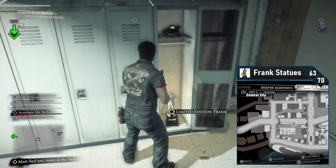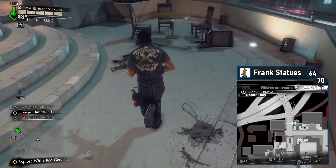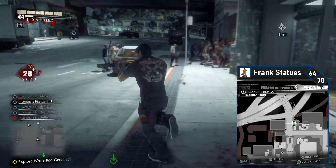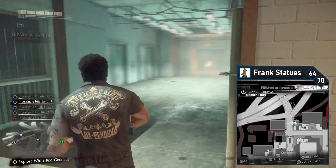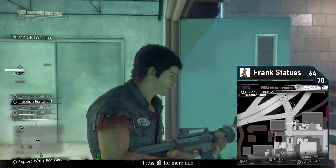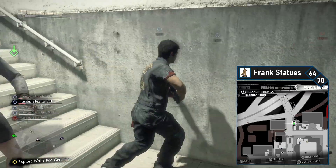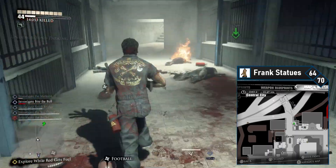Double back to get to the streets. Head to the hotel for main story progress — get the cutscenes and you'll have to wait for Red to get some fuel. As soon as you trigger this event, the underground should be available. Work your way to the north side of Central City, right before the highway. You'll find a few survivors on your right — clear the zombies and enter the underground parking area. Head down and follow the path to your left. The Frank will be in a small room on the left side near some storage lockers. That's statue 64.